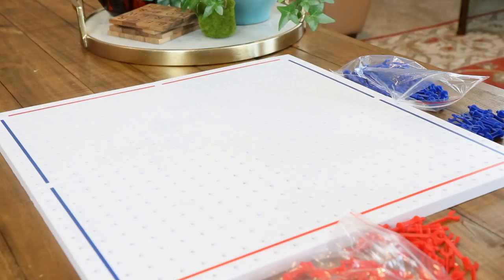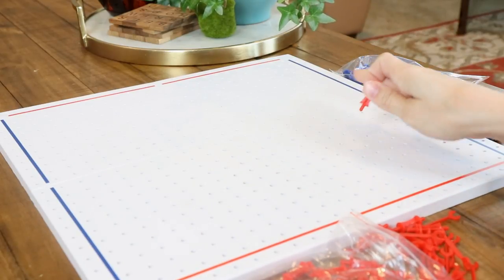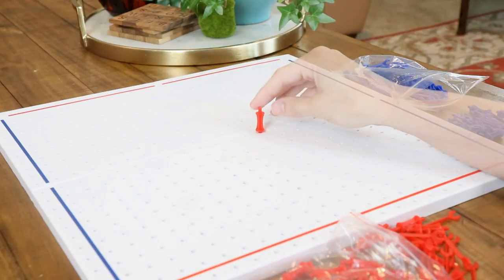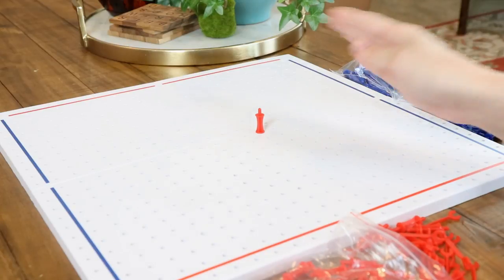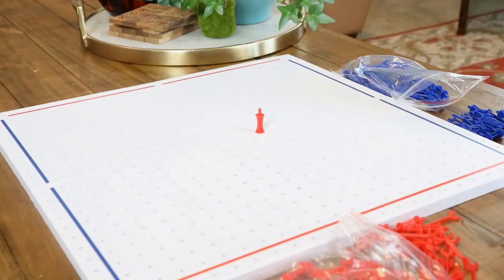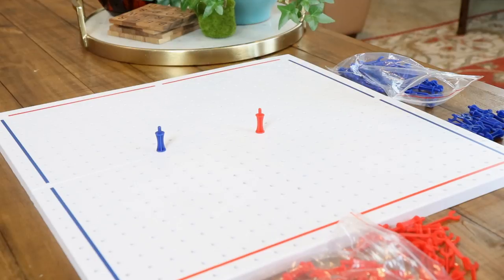So this is the Twixt board game. To start, the red player places one peg anywhere on the board except behind the opposing player's borderlines. To keep things fair, the blue player can now decide to invoke what is called the swap rule. After seeing where the first player put their peg, the swap rule changes the player colors, so the blue player now becomes red and plays from this red peg, and the once-red player is now blue and can place another starting peg. The swap rule can only occur on the first turn and is invoked by the second player.